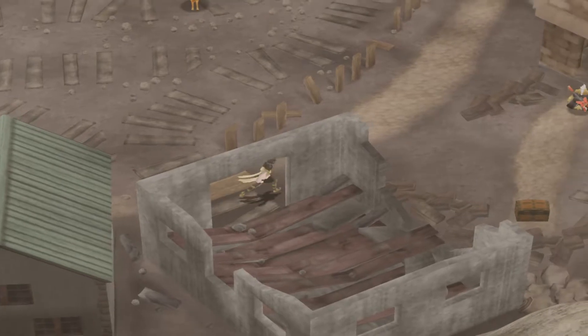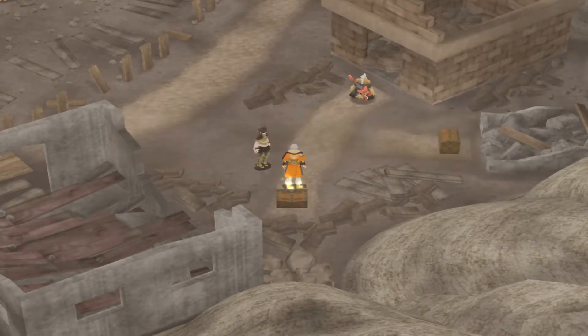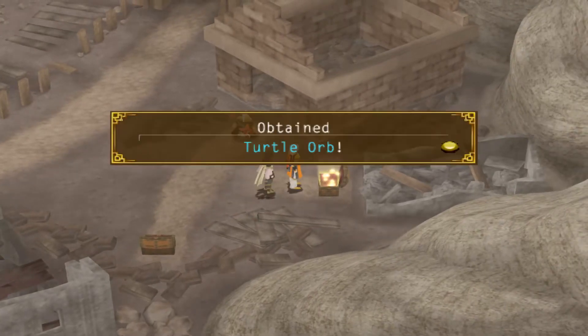As soon as we arrive at the entrance to the mine, we find two chests: one containing a resurrection piece and the other a turtle orb, a rune that blocks status effects when it's equipped.